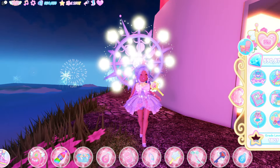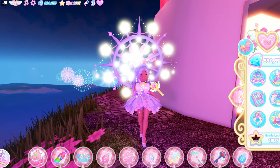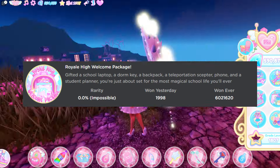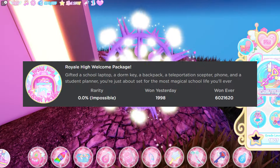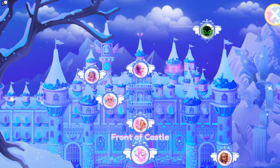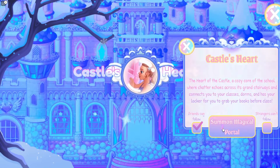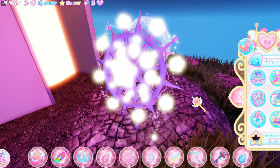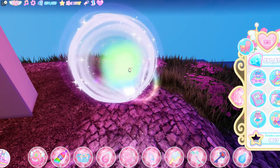The next badge is the Royal High Welcome Package. You can get this badge by going over to the school. If you actually join the school for the first time, it gives you this welcome package. You have to go over to Poppy and Poppy will give you your dorm key. You can go in your dorm and basically start off Royal High by getting the welcome package.